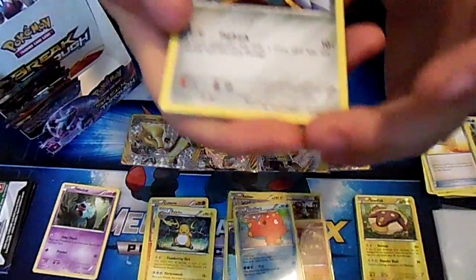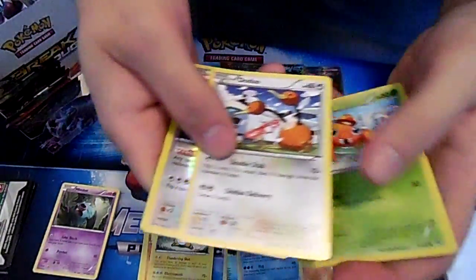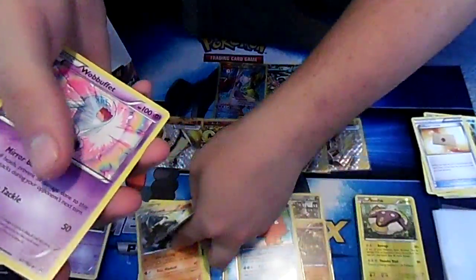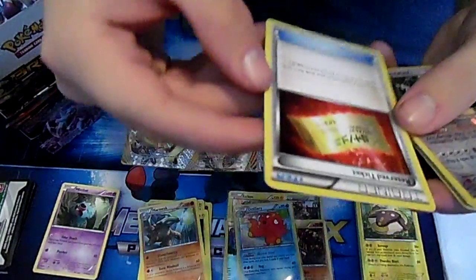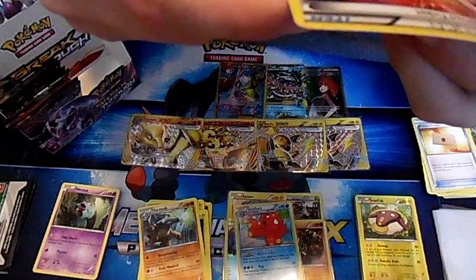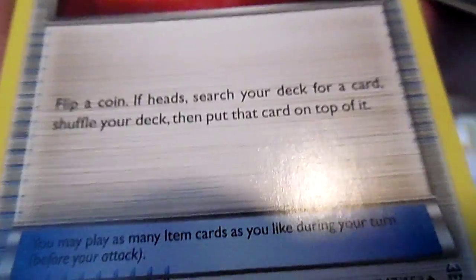That sounds extremely creepy - tentacle porn. This is definitely not a PG-rated show. Marowak - wow. What the hell is that Magnet Reserve Ticket? Flip a coin - if heads, search your deck for a card, shuffle your deck, then put that card on top.